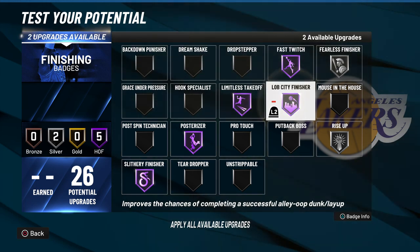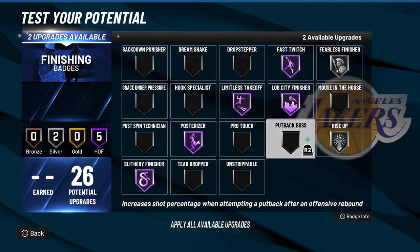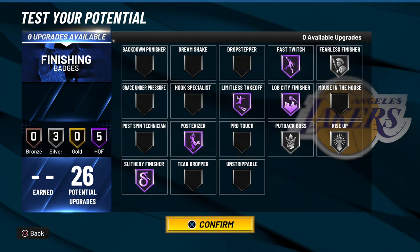I say Bob City Finisher at silver, and then you've got two more silver badges to fill out. They're going to screenshot that.